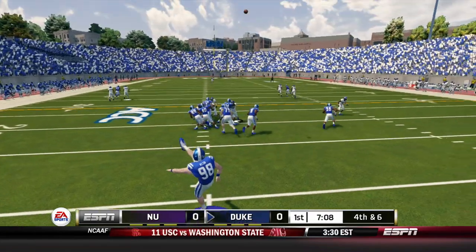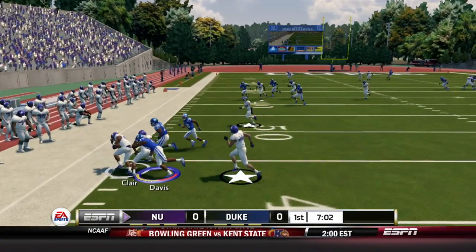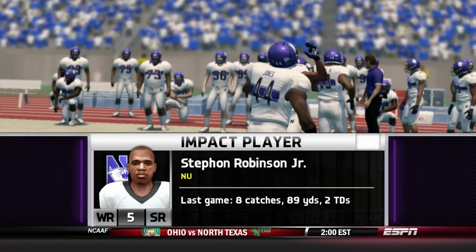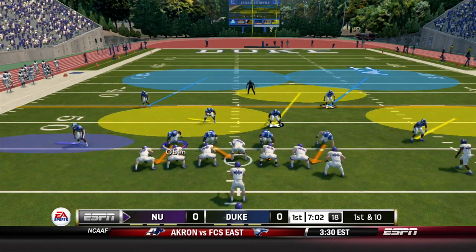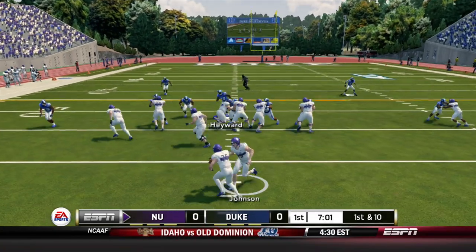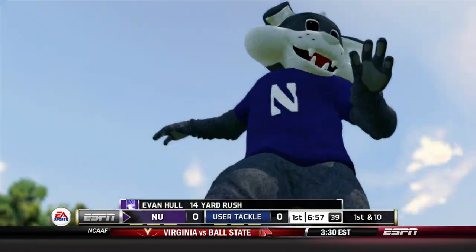Diamant had a decent showing against Alabama, though obviously take that with a grain of salt — we were down 40 at that point. Here comes Stephon Robinson Jr., who had a nice day against Cal, though obviously they lost that game. Northwestern comes out in the pistol, tight end Pugh in motion. Johnson hands off, Hull breaks it outside — nice little 14-yard rush and a first down.